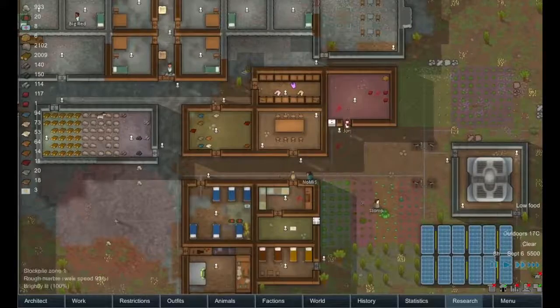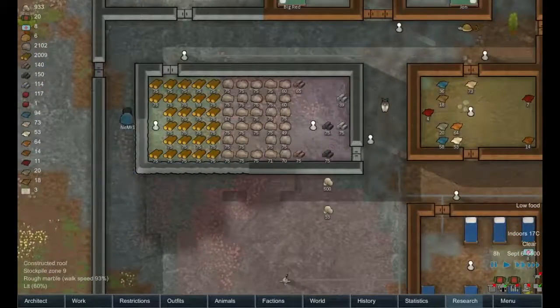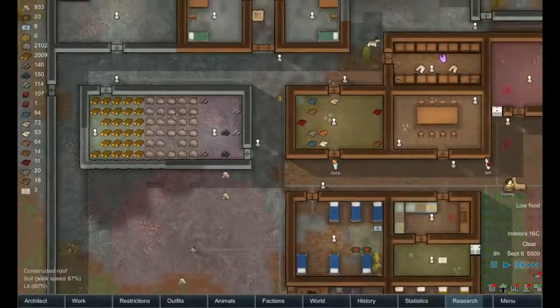I think we set up some more storage — some more specialized storage in here. As you can see we've got lots of steel on hand, lots of wood, and a fair amount of stone — well, a little bit of stone.